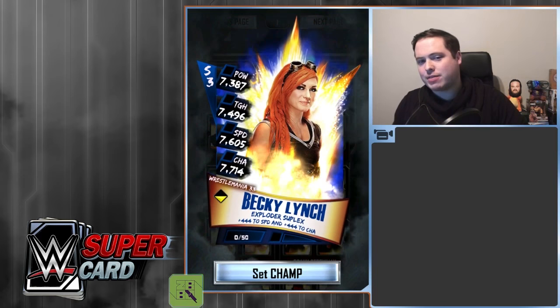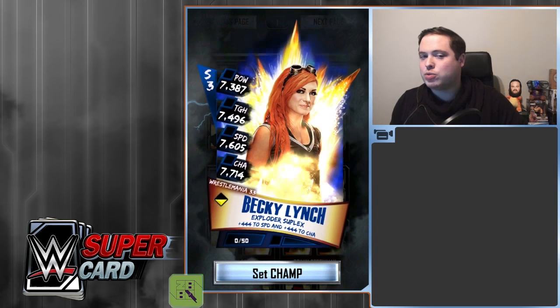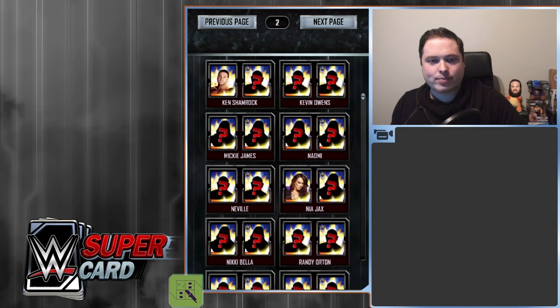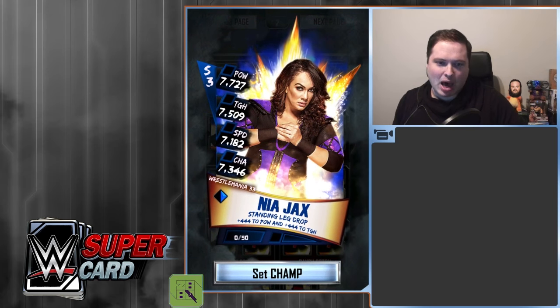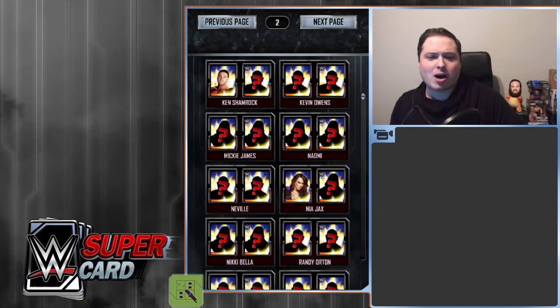So we can train that up. Bucky Lynch - let's check her out. She's got 7, 3, 8, 7 and 7, 4, 9, 6. I think she's way better than Nia Jax. She beats Nia in Speed and Charisma. Nia beats her in Toughness and Power, which is expected. But damn, two female card pulls back to back.